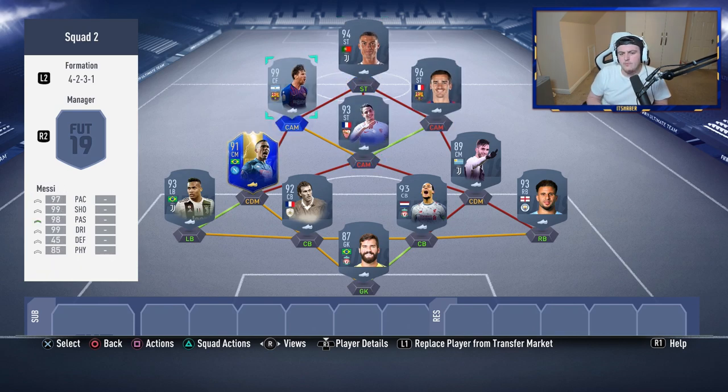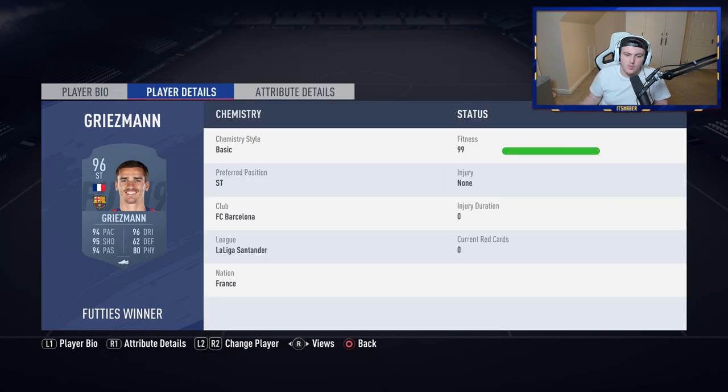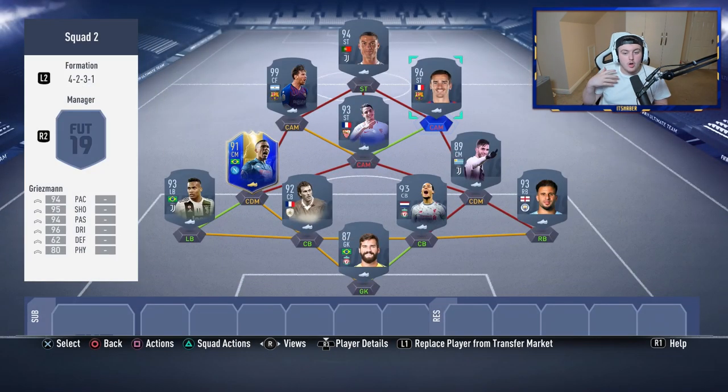Interestingly, a lot of people are using the 4-2-3-1 now but aren't going with the meta back-post headers anymore. Even though Griezmann has decent jumping, people are going more with tiki-taka football, and I like seeing fun teams with shorter players who are great at dribbling and passing.